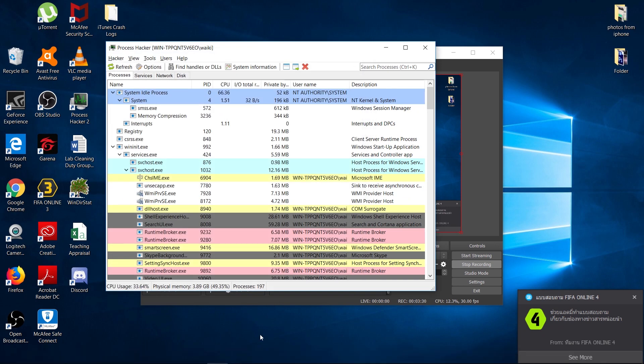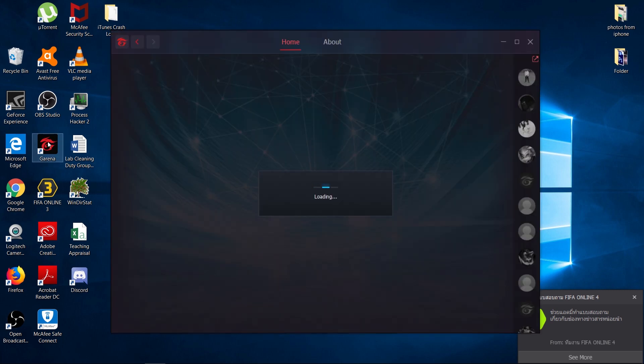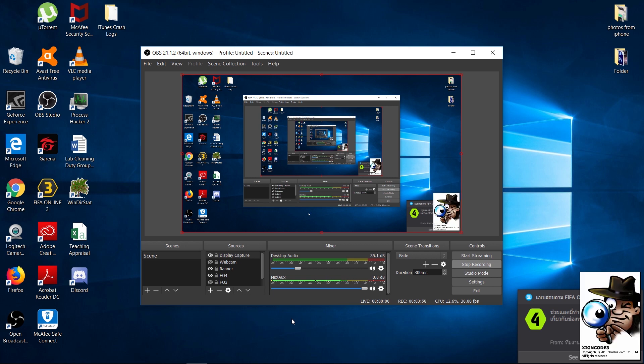So how should we go about overcoming this? First thing is of course you want to close your Process Hacker, then we need to boot up FO4 again. So we'll create the BAT file and I will leave this video uncut as much as possible.